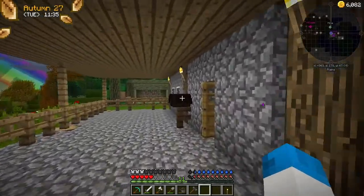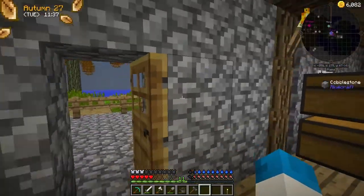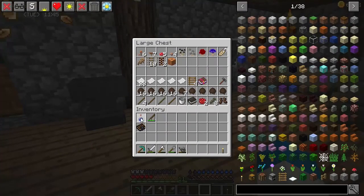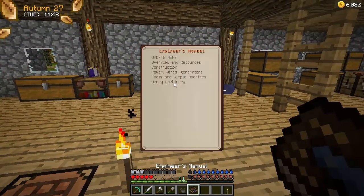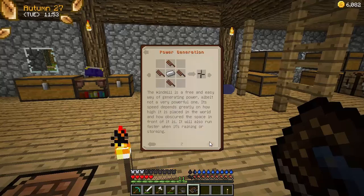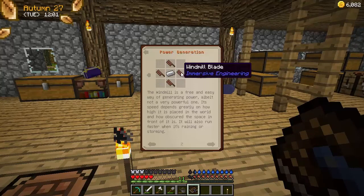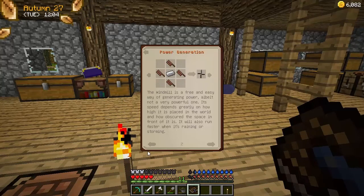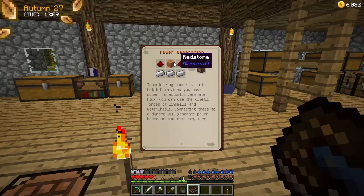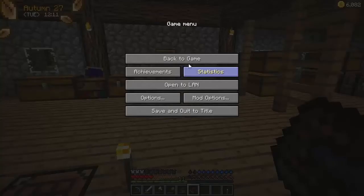Look at that - that actually gets us creosote oil, and we can get treated sticks and stuff like that now. The treated sticks are what we need to be able to create the windmill, which I said we wanted to create in the last episode. So if we grab the engineer's manual and have a look at powers, wires, and generators - power generation - we need a windmill, which means we need one single iron ingot, and we need some windmill blades. But to use this windmill we need to stick it on a kinetic dynamo.